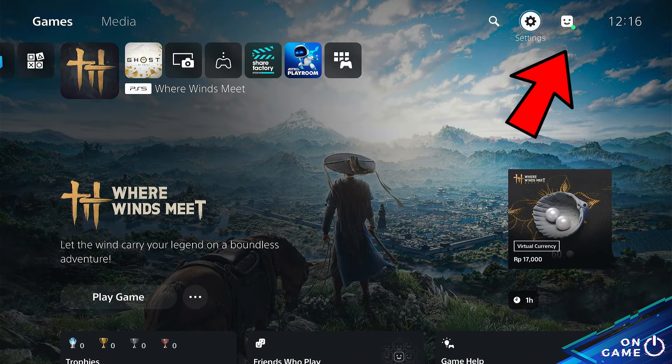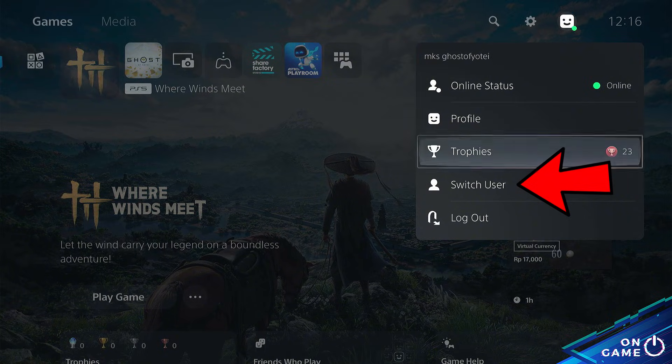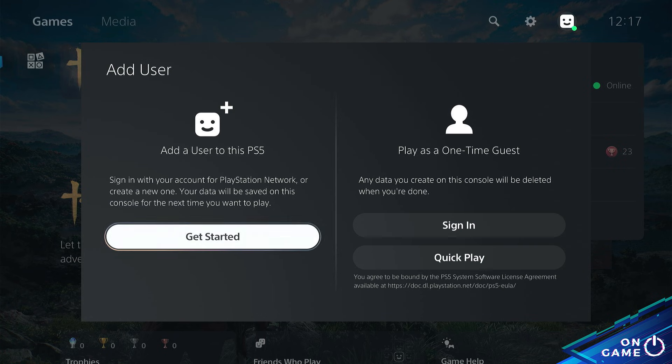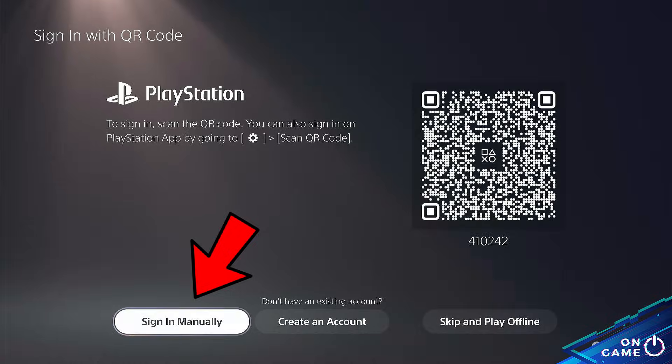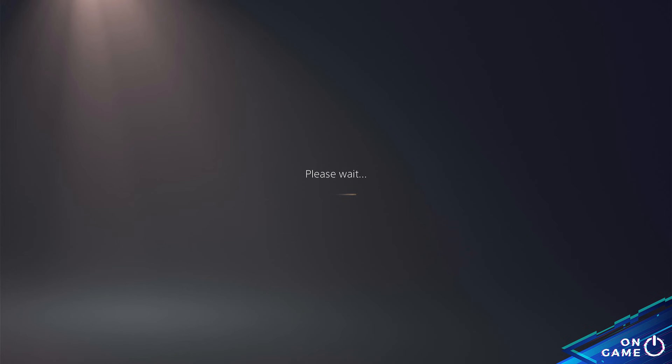Select the profile icon, switch user, select add user, and get started. Check agree, then confirm, sign manually, and log in to your PlayStation Network account that you created earlier or already have.